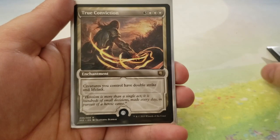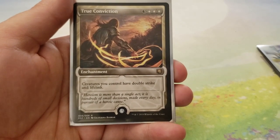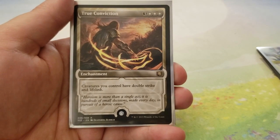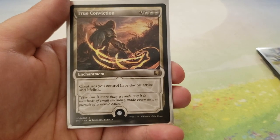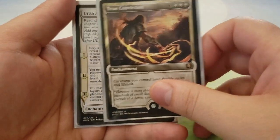Next up, we have True Conviction — three and three white. Creatures you control have Double Strike and Lifelink. Lifelink helps bolster our life total against the possibility of getting kicked by aggro decks, and the Double Strike just makes it so that we can close out the game much faster. It's a good enchantment in general.